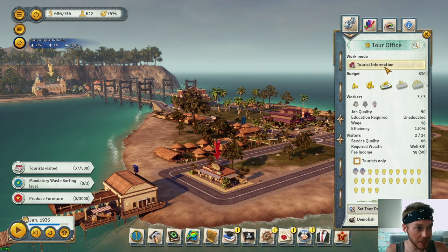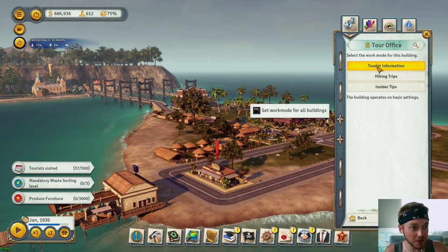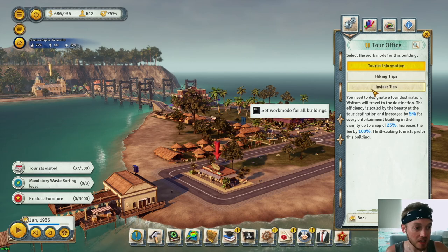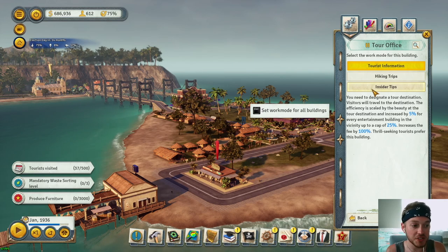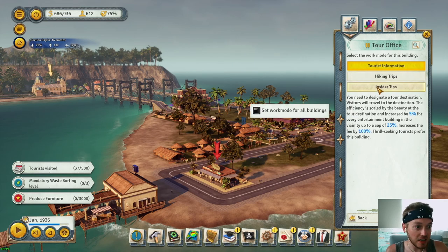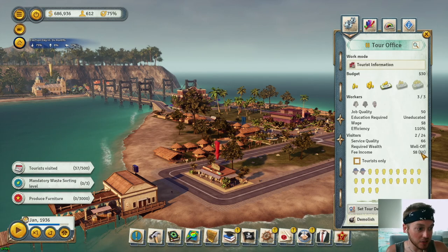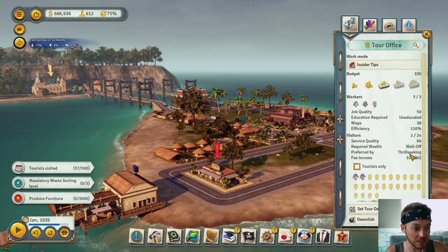We're on the basic work mode 'Tourist Information.' I want to set this to 'Insider Tips.' Basically what this does is the efficiency is scaled by the beauty at the tour destination and increased by five percent for every entertainment building in the vicinity, with a cap of 25. It increases the fee by 100 percent, so you get basically double the fee.